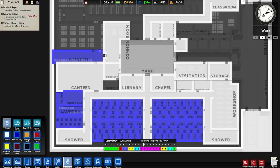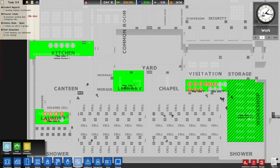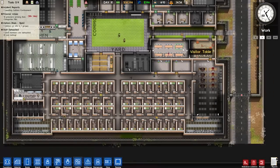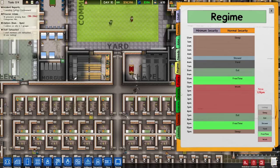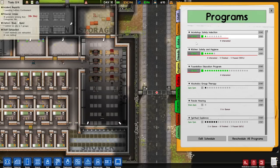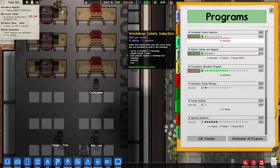Alright, so it's work time. Do we have everyone assigned that we can? I think all the jobs are full. 0 qualified in there, 5 qualified in there, 8, 7 — yeah, that's all the jobs we have. So if you don't have a job, unfortunately, you're not going to have one. But hopefully — wait, where's my program? Foundation Education is active. Look at them in there. Kitchen Safety Hygiene is active — they're learning. Workshop Safety is active, so they're learning it too. There's like two people learning, or is it just one guy? He's the only guy in there, but there's nine interested in it.